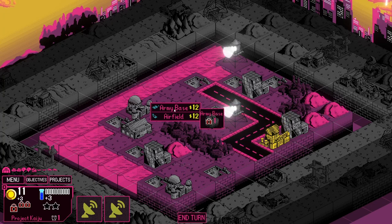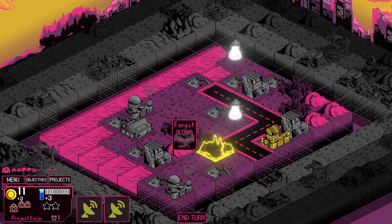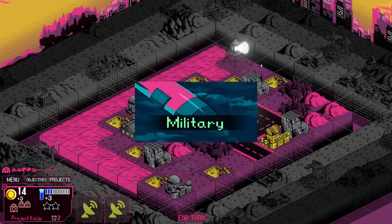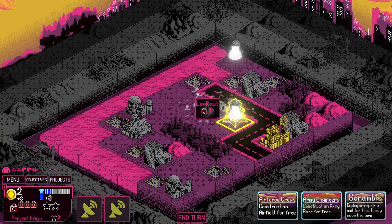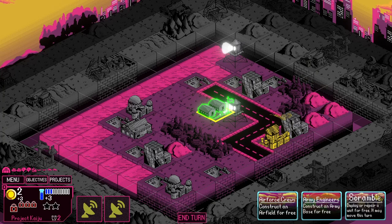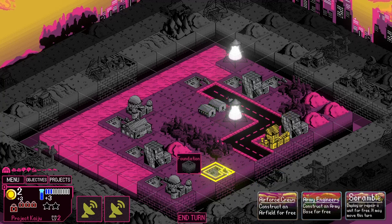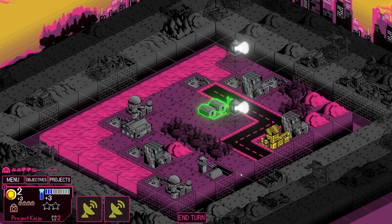What I'm going to do is build an army base, because I want to get our tanks as close to the Kaiju as I can in our first early rounds. We get a card to construct an airfield for free, and the airfield can be farther from the center. You can't build any units from the base on the same turn that you've built it. Our objective is still to get two breakthroughs.